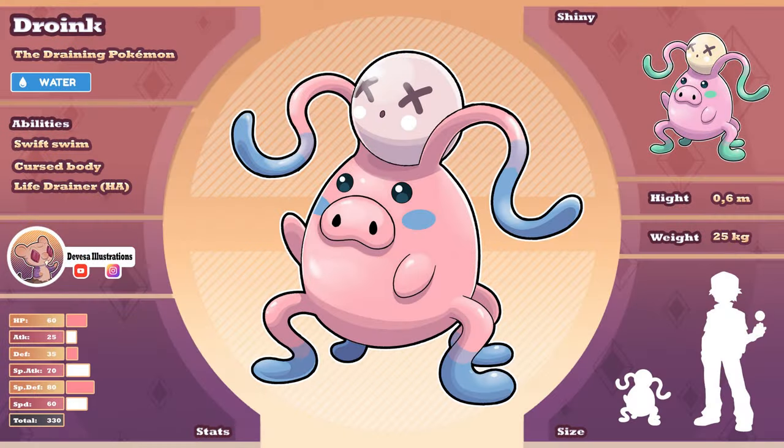Meet Droink, a water-type Pokémon that dwells in the depths of the ocean. It possesses a remarkable ability to hunt for clam pearls, using its specialized techniques to locate and capture them with the tentacle-like appendages that grow out of its body. Droink has developed a fascinating strategy to enhance its own power and evolution. It gradually drains the life force of the clam pearls it captures, absorbing their energy to strengthen itself. This process allows Droink to grow in power over time, eventually leading to its evolution into a more formidable form. With its hunting prowess and life-draining abilities, Droink proves to be a fascinating and formidable Pokémon in the oceanic realm.